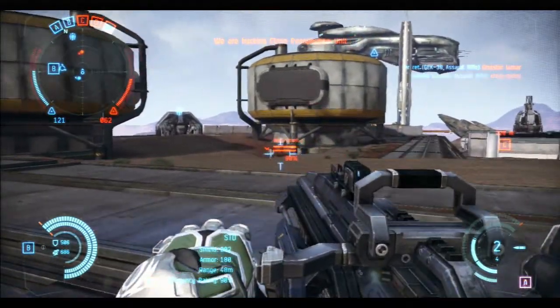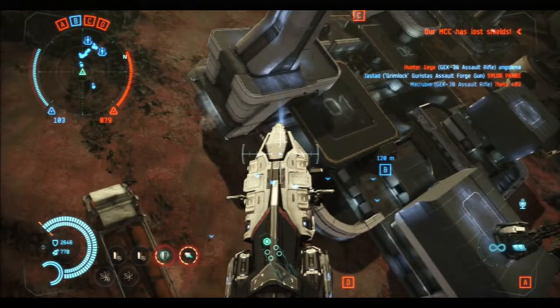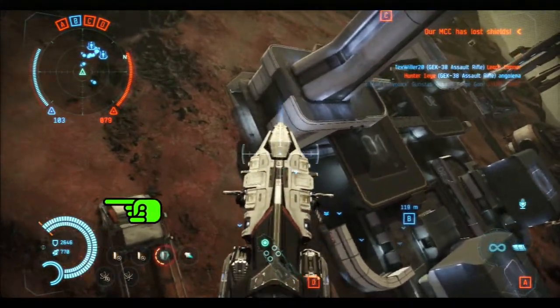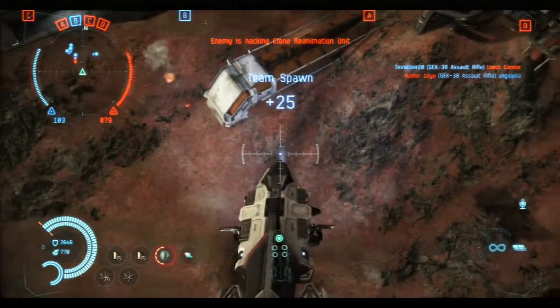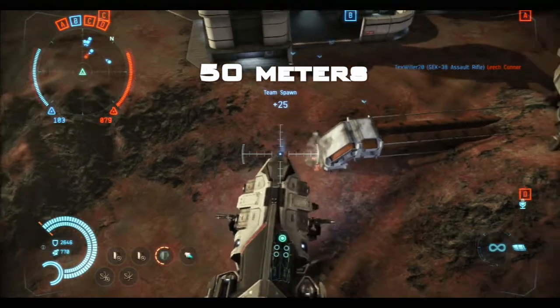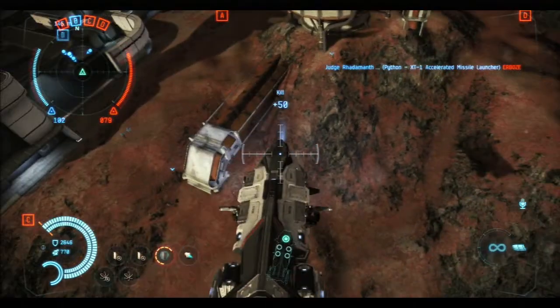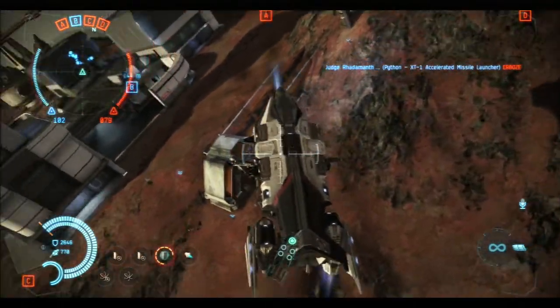Now let's look at an infantry player who's 50 metres away from a dropship. See how much smaller he is — no legs, no colour, and no sign of any weapon he may be holding. Let me pause that so you can see he was indeed 50 metres away, 3 metres less than in the forge gunner video. Comparing the two, at the same distance the forge gunner has a target that is at least 4 times the size of what the dropship pilot sees.